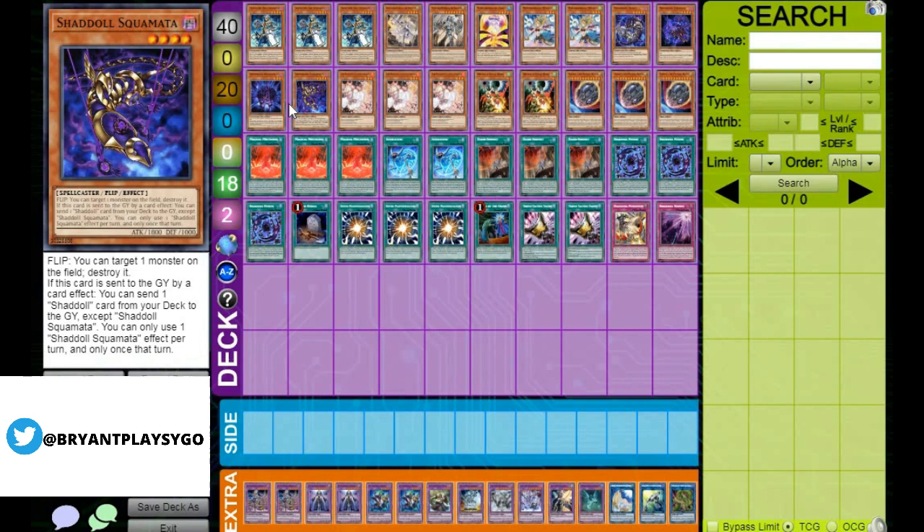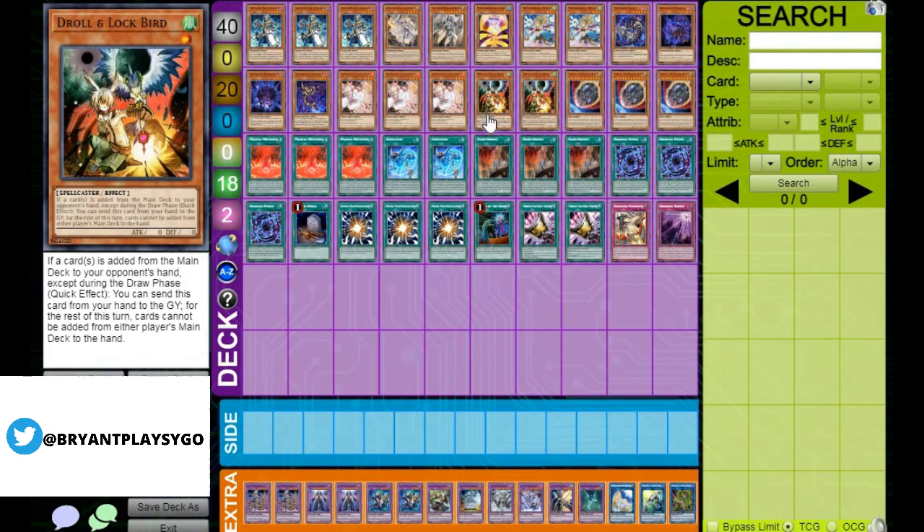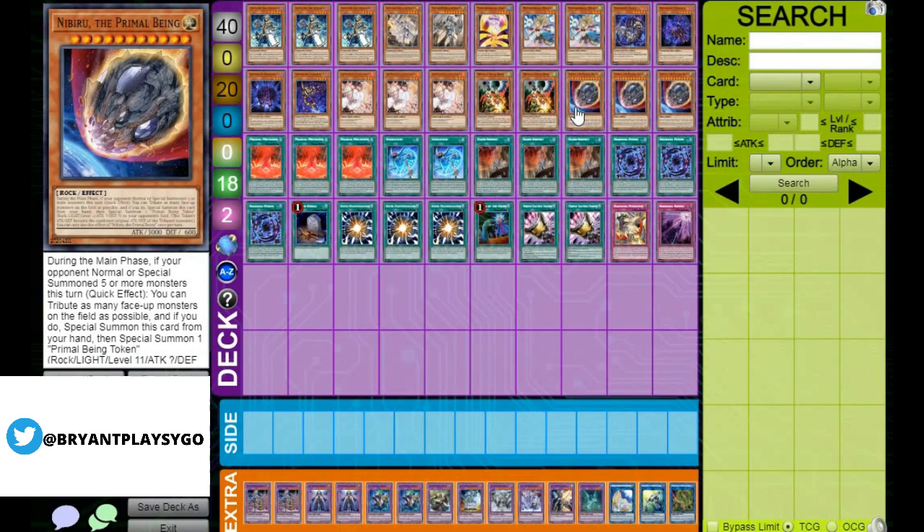Speaking of Hand Traps, 3 Ash Blossom — the best generic Hand Trap because it can cover almost any matchup. 2 Droll because there's a lot of searching going on, especially against Drytron. But I would favor more cards like Nibiru in this format because there are a lot more board-spamming decks, and I want to get rid of as many problematic cards from the field as possible. Even if your opponent plays through a Droll, if Nibiru goes through they'll have at least 1 or 2 negates less, which gives you more opportunities to push for game.